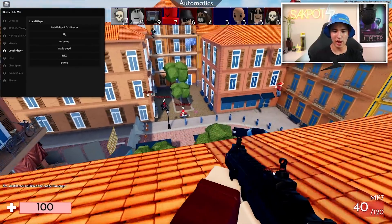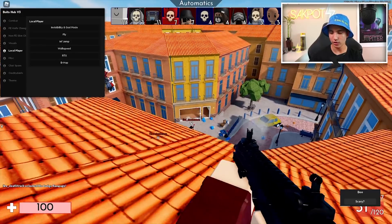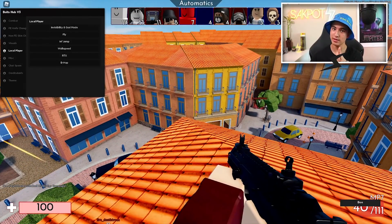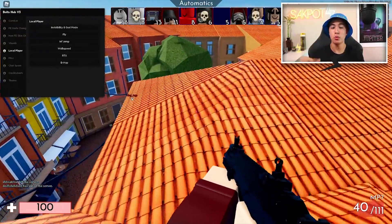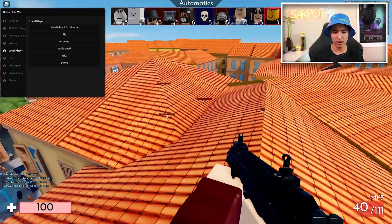We also have RTX, which will add a little bit of a shader kind of effect onto our game — I'll show you that last. B-hop will pretty much just turn up your walk speed a little and let you hop. Pretty much it's just going to make you hop in Arsenal.